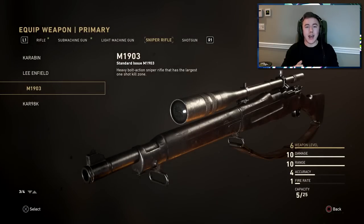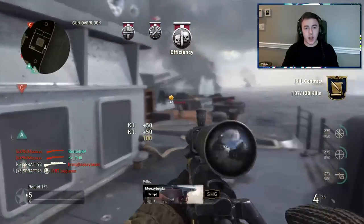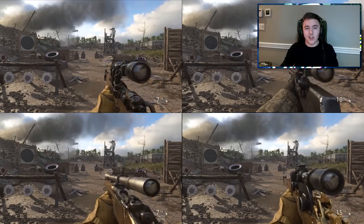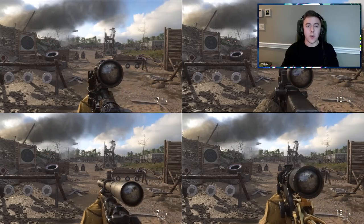Lastly, we have the M1903 — I'll call it the Springfield. It has a slower fire rate but is still decently quick for a bolt-action, and has high damage so you're rarely going to hitmarker anyone. It also has a pretty fast scoping speed. The order for scoping speed goes: Kar98K fastest, then the Carabin, then the Springfield, and in last place the Lee-Enfield with the slowest scoping speed.